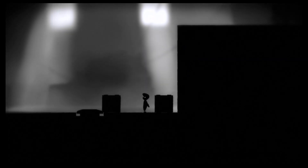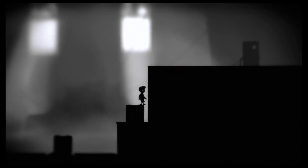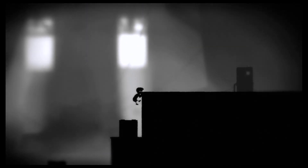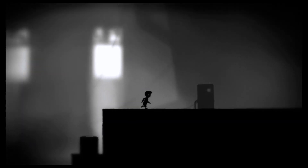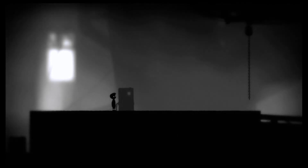All right, so what you want to do — move the second box over towards this area. Push this to the button and quickly jump over here. This is the reason why you want the second box, so that you can reach this ledge. And I think this is a good place to call quits for this episode. So thank you guys so much for watching this episode of Limbo, and until next time, I'm going to get rid of you.